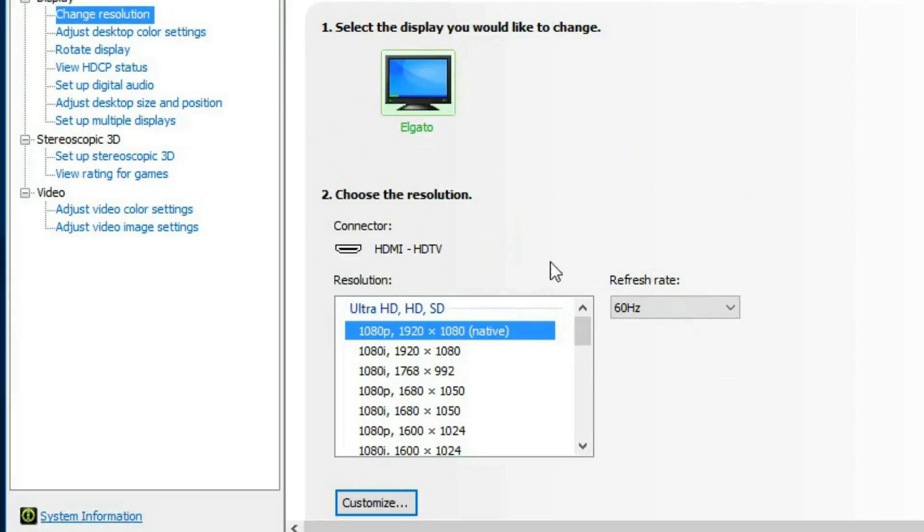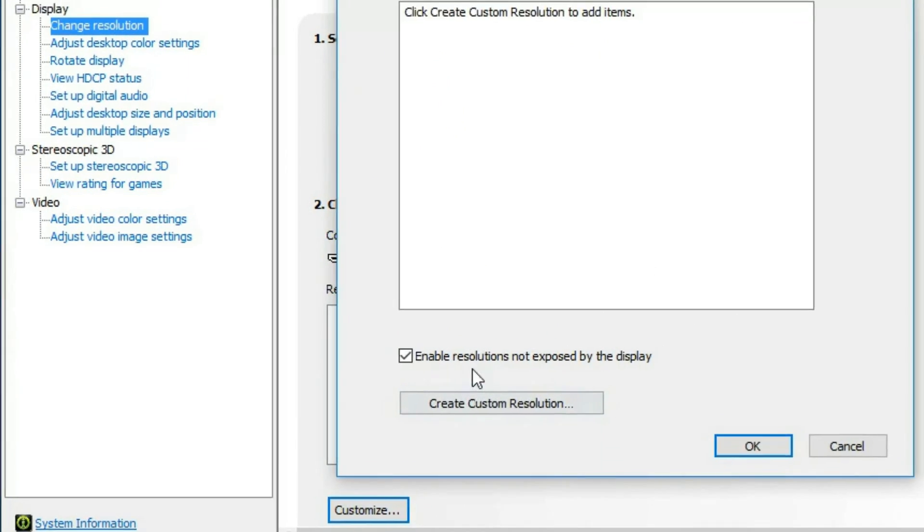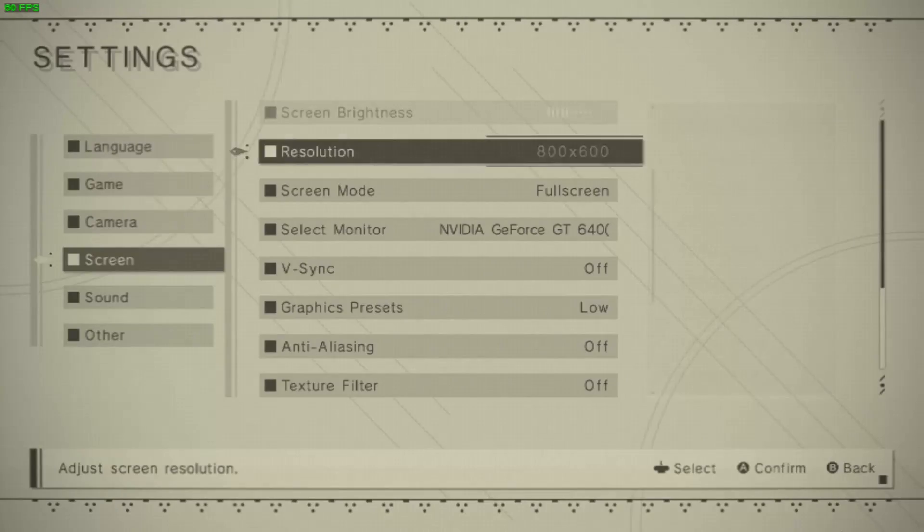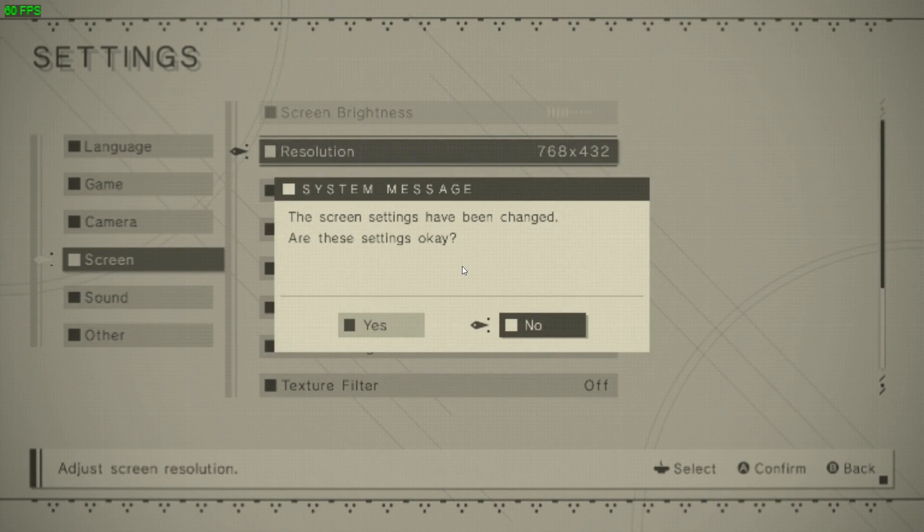The first thing I want to quickly mention is that you can add a custom resolution on your GPU's control panel, especially a really low one, and it will show up in the game's menu. This is a good way to force the game to a very low 16x9 resolution if you need it.